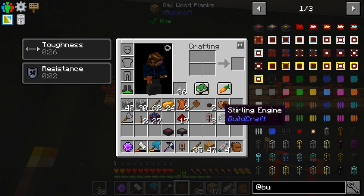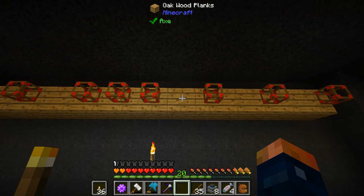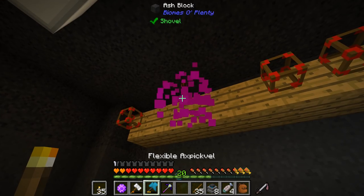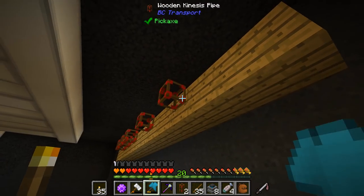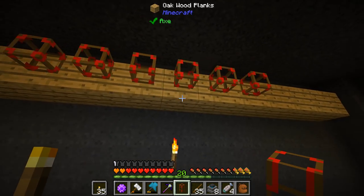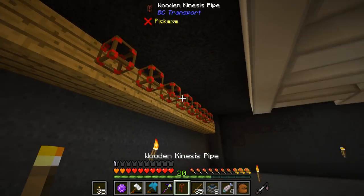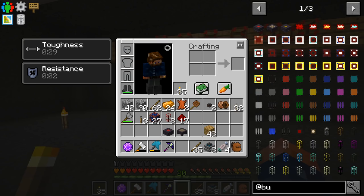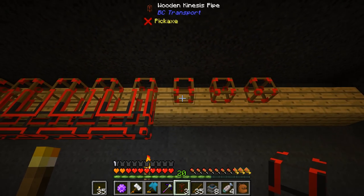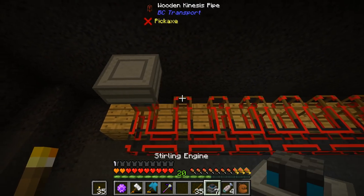We'll have an engine on each one for right now. Actually, we can combine them — let's just put them all together. We'll have one that's a bit off over here. All of these will connect down here, and this will be where our lasers are connected, then we'll have a table down here somewhere. Let's get our Sterling engines set up with levers on the back.